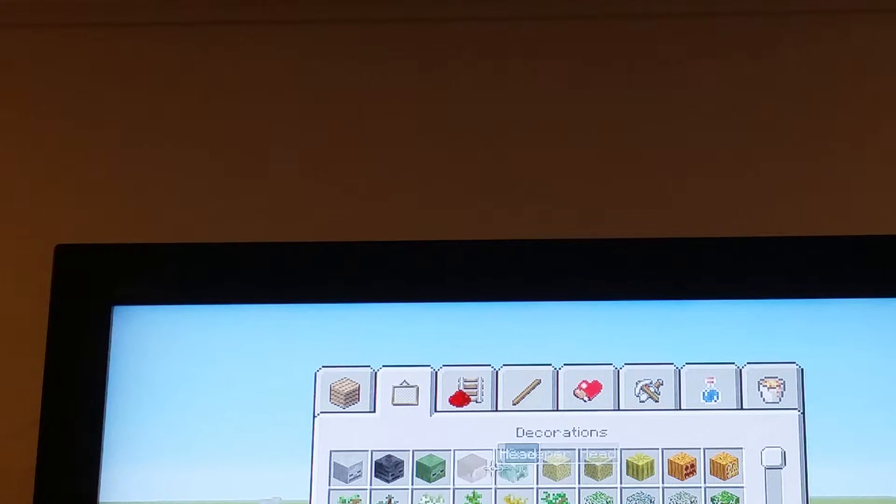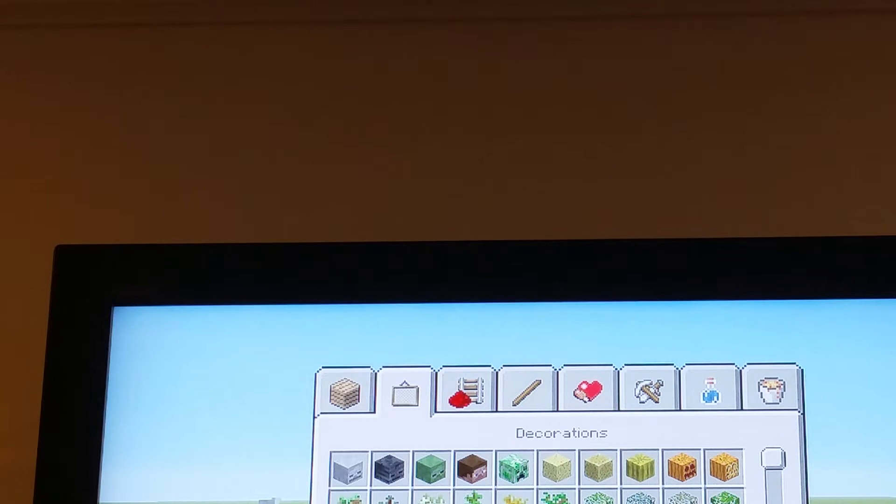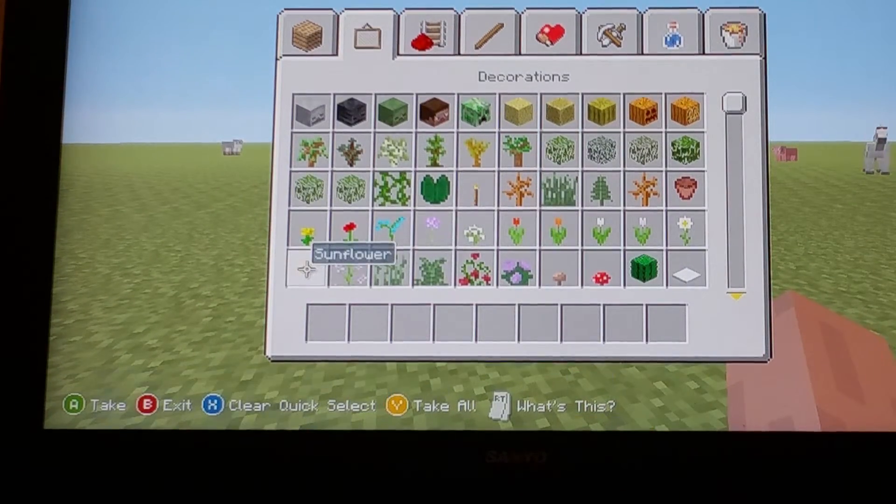And these got bigger. We got poppy, daisy, pink tulip, white tulip, orange tulip, red tulip — there's some little ones, right? And there's a little orchid, poppy, dandelion, and there's a little bush, and there's tall grass. We got some sunflower.